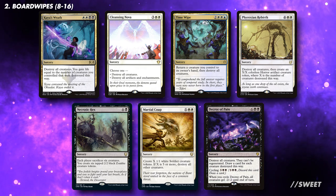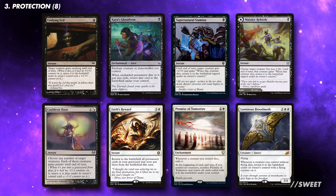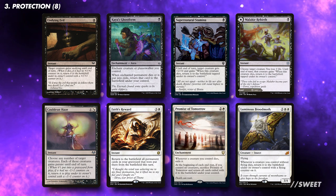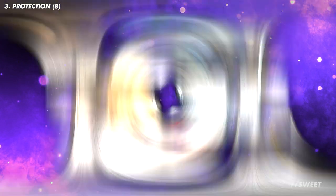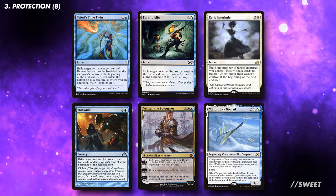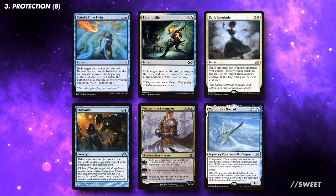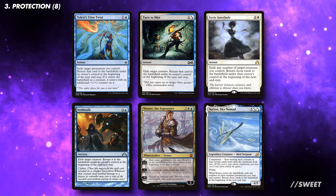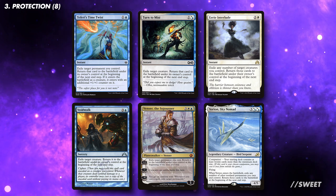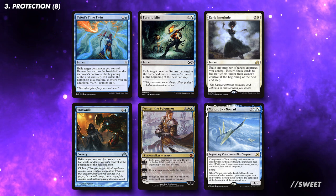Nervinil's ability to create an instant board state after a board wipe is key to the deck. By playing effects that bring him back when he dies, we can get around having to recast him each time, and we also get to make an army of zombies all in one go. Special mention to Gift of Immortality and Cauldron of Souls, as they are repeatable and great in the deck. You can also play blink effects that do a similar thing, however make sure the effect brings him back at the end of turn and not straight away, to ensure creatures survive the board wipe. In total, you want at least 8 of these effects that bring Nervinil back after a board wipe.